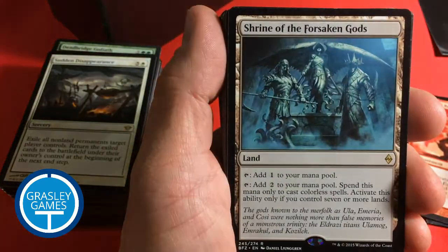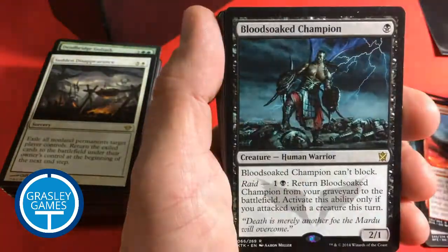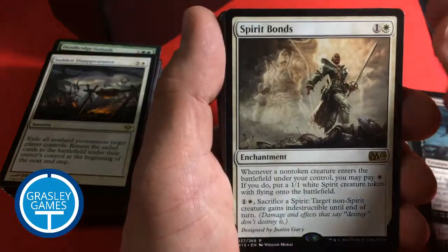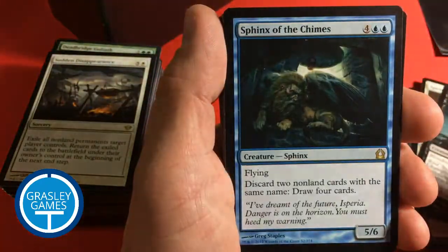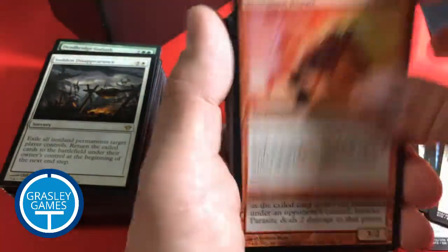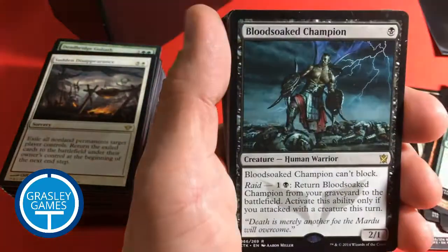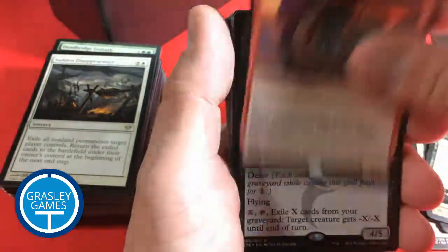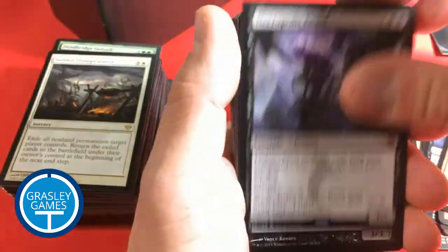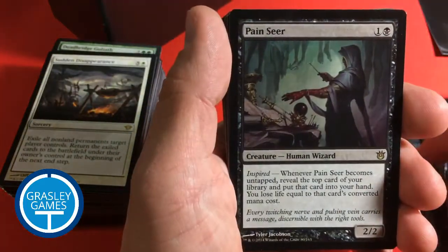I'll read these all for you. Bludgeon Brawl. Shrine of the Forsaken Gods. Triad of Fates. Commune with Lava. Blood-Soaked Champion — that's a good card, a couple of those. Spirit Bonds. Another Blood-Soaked Champion. Sphinx of the Chimes. Herald of Anafenza. Bludgeon Brawl. Invader Parasite. Surak Huntcaller. Hoarding Dragon. Necropolis Fiend. Shivan Dragon. Necropolis Fiend. Herald of Torment. Blood-Soaked Champion. We've got a lot of those.